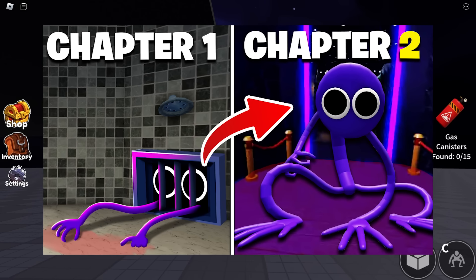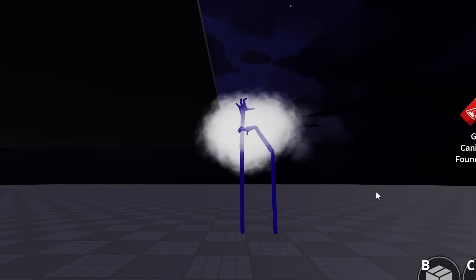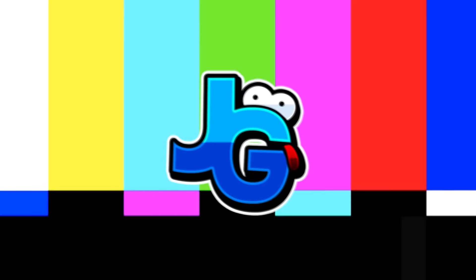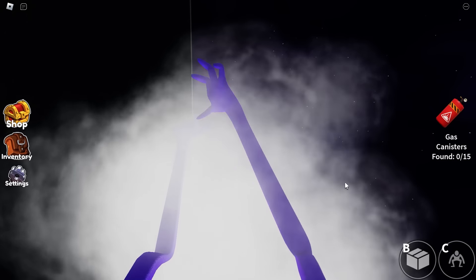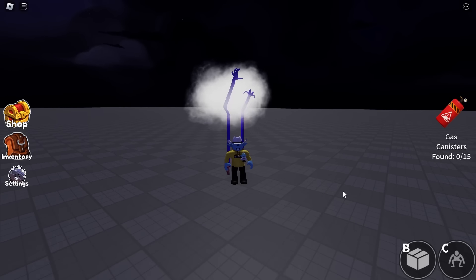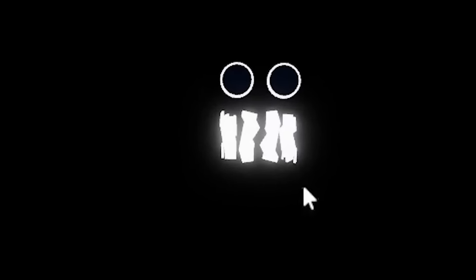We did mention Purple will be out of the vents in Chapter 2, and Purple is definitely out of the vents in Chapter 2. Man, that's creepy — look at that, that's terrifying. Not so scary when you know it's just armed though. And what's even cooler, if we head over here, we can actually see Purple's jump scare — look at that.